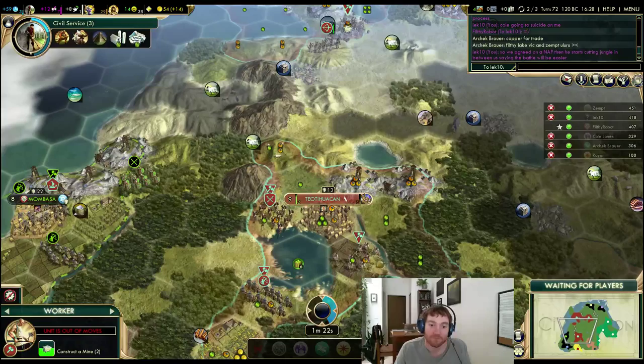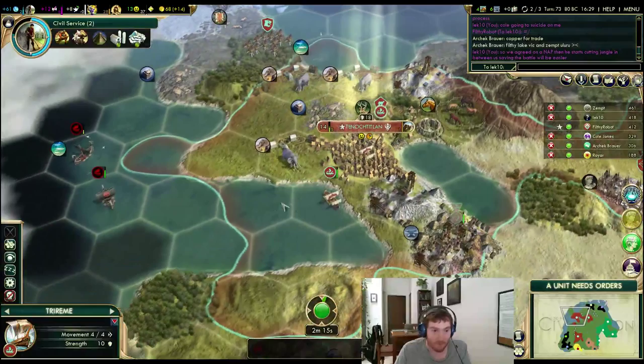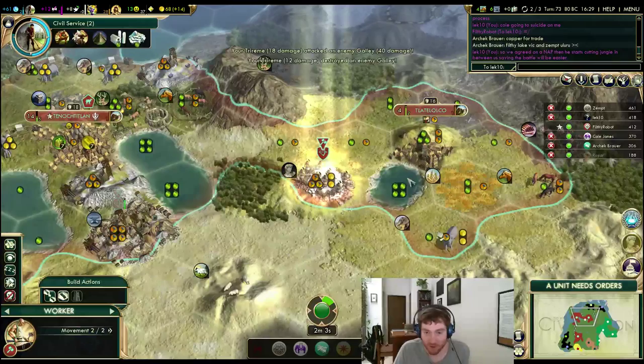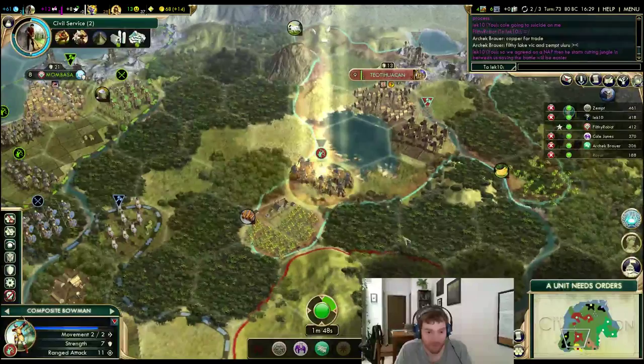We're going for the trade route — they don't give a care. Need a road through here too. Granary coming out this turn or next turn, so that will be one other thing I don't have to worry about. Let's get down here — we can wait on that copper, it's not a huge priority. I don't need it for happiness, I'm very happy right now. Keep this farm coming along. Don't give that Chinese guy any particularly easy targets.